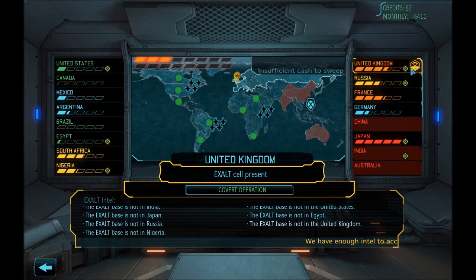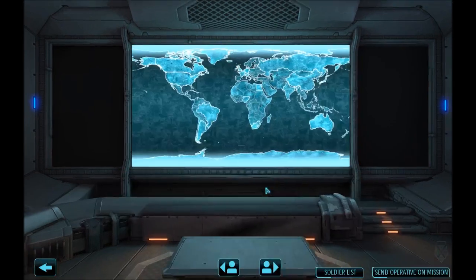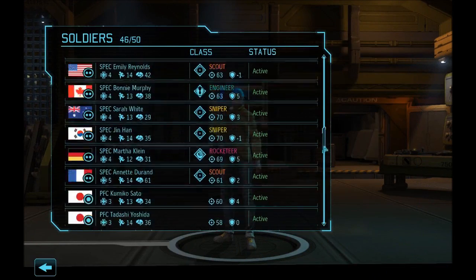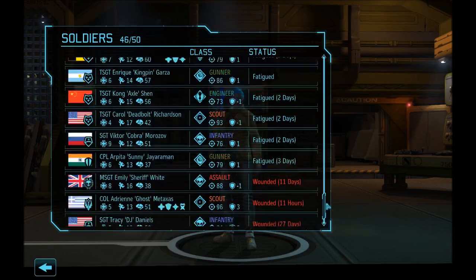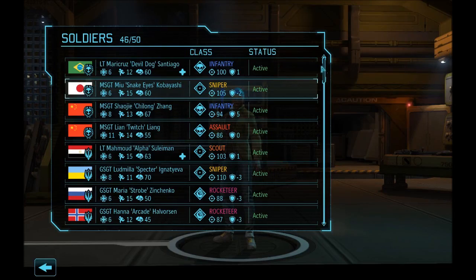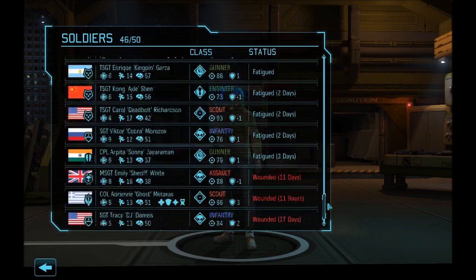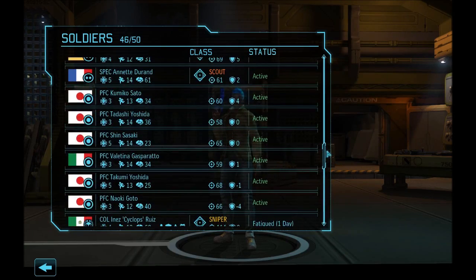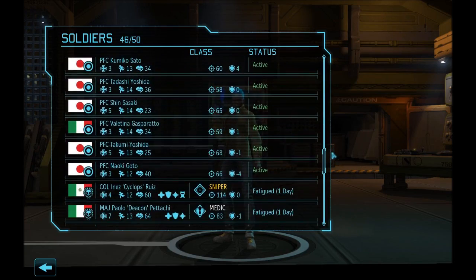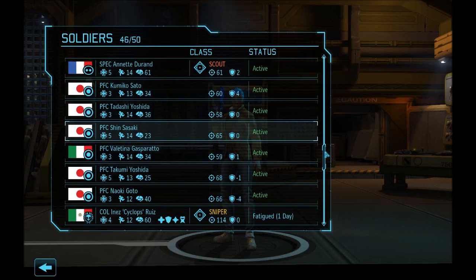By them doing that, we know they're in the UK, so we get a free covert op. Let's take a look at our list of soldiers. We're not supposed to be able to take rookies any longer. When selecting for the mission, notice the sort is different — everybody active is at the top, everybody fatigued is down here, and the wounded are below that. That is a change they made to the sort.